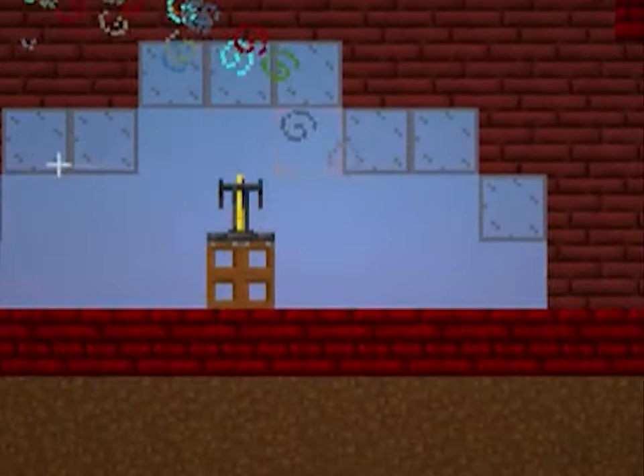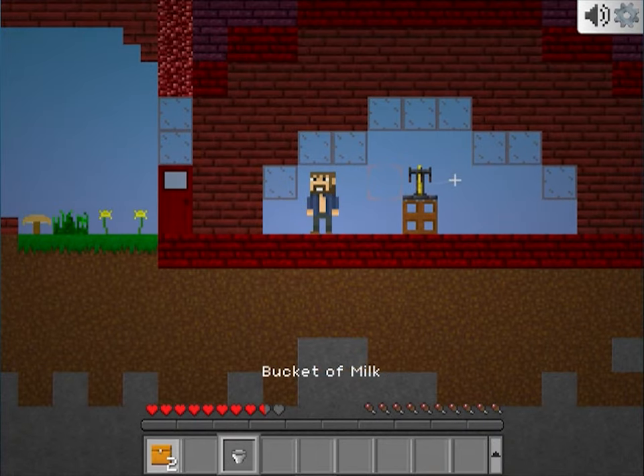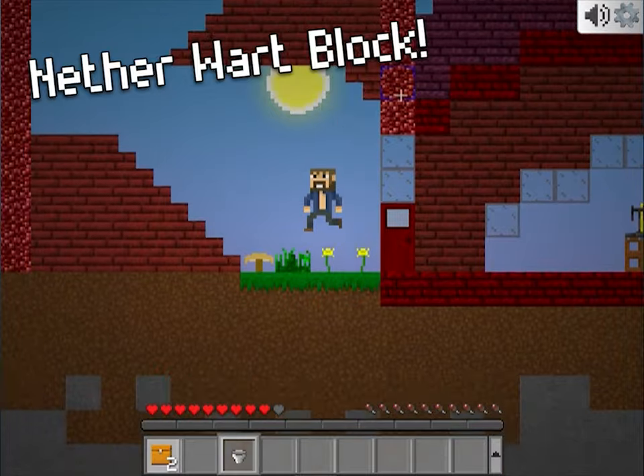And I am a bunch of particles. Drinking milk will instantly reset all of the effects. You might have noticed the new red nether bricks and nether wart blocks.